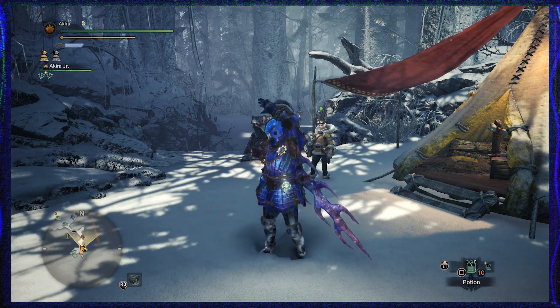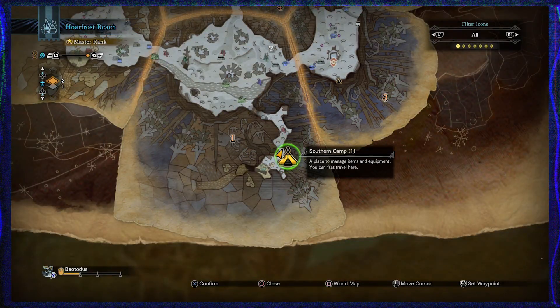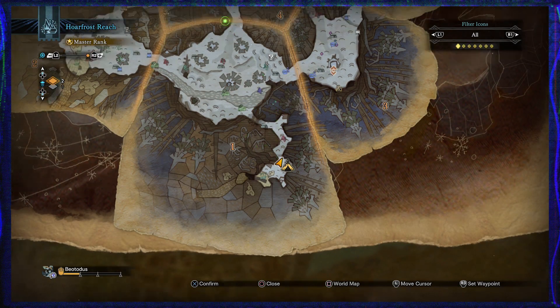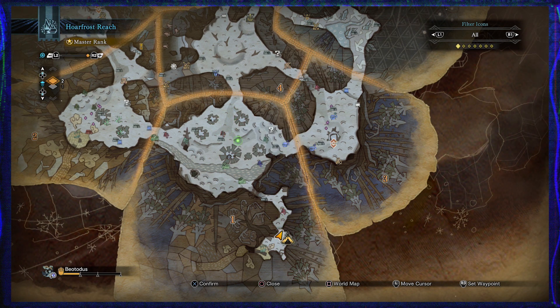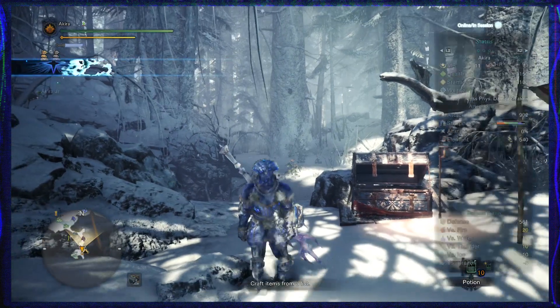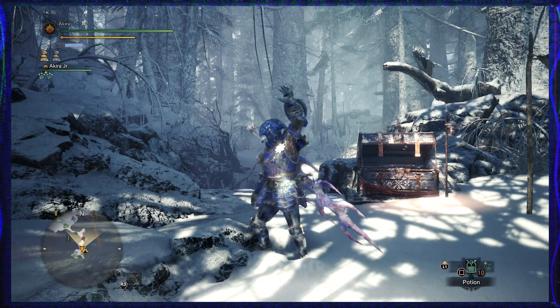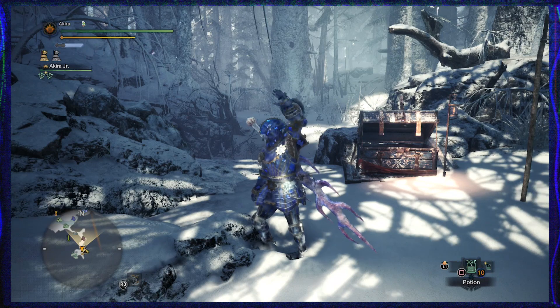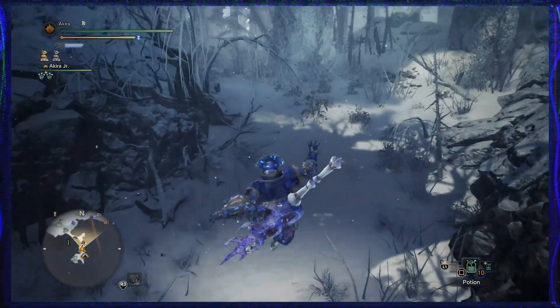I'm going to be showing you pretty much the easiest route. It's kind of difficult to really decide where you want to start, but I'm going to give you an idea of where I start and where I like to go. Camp One is where I usually start.